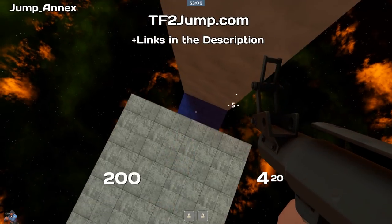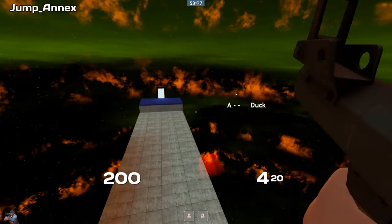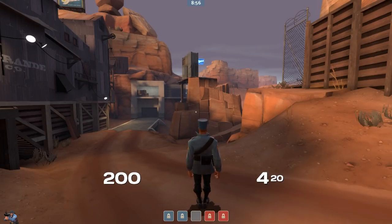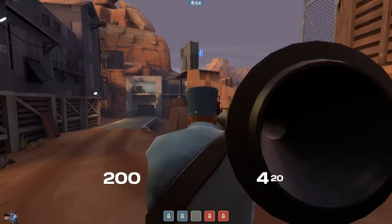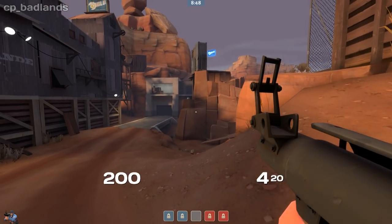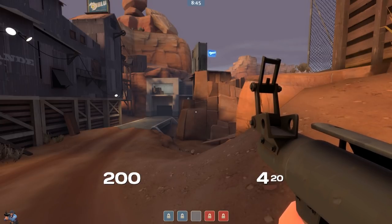tf2jump.com has pretty much everything you need to know about the TF2 Jump community — a list of servers which you can practice on that have jump maps already. But instead of a fancy jump map, we find ourselves on good old stock Badlands, where we can take things we learn from TF2 jump maps and apply them to an actual map.